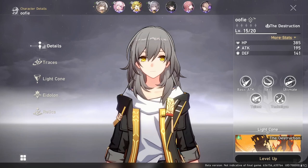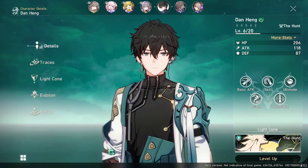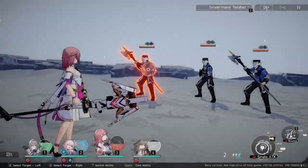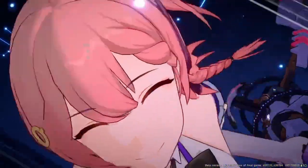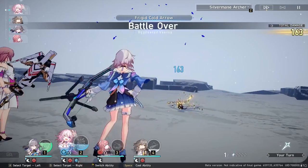Starting out, I recommend using MC, March 7th, and Dan Heng for your DPS, and you can switch out between Bronya and Asta for your supports. Asta is also a great sub-DPS to inflict fire damage on multiple enemies at once and can provide the team with a speed buff. I'll be making a detailed video on the gameplay of all the early game characters, so stay tuned for that.